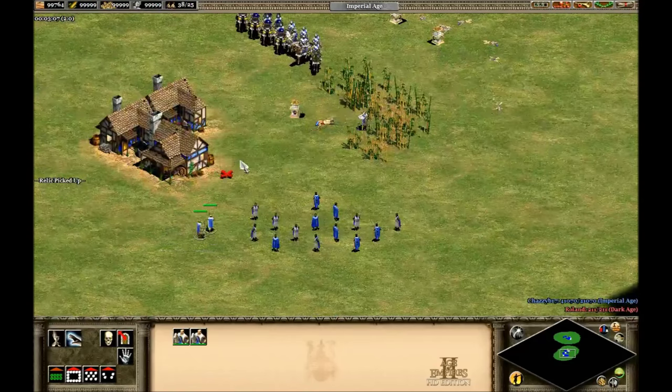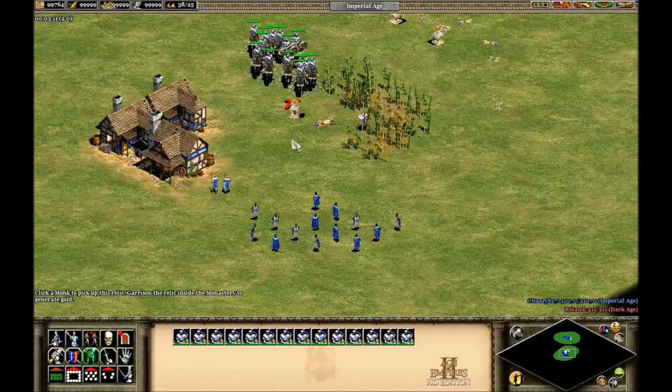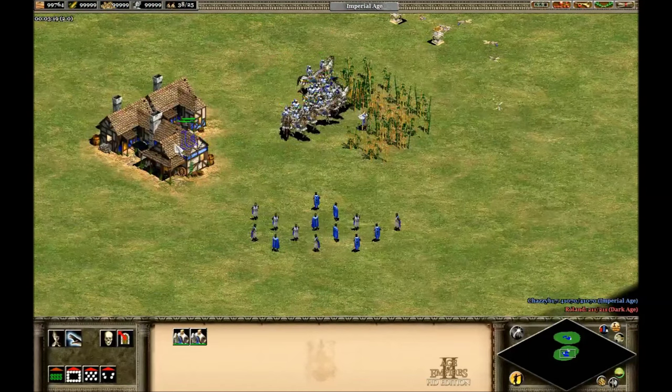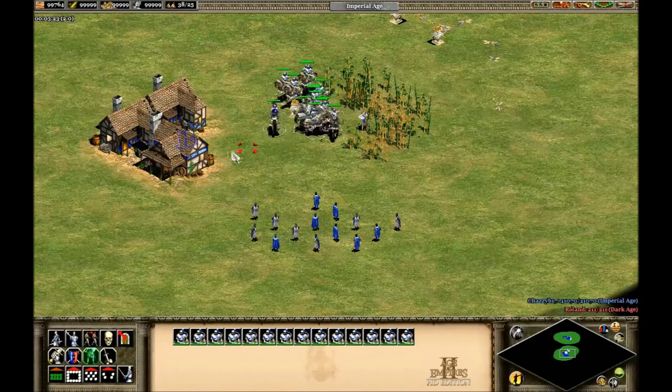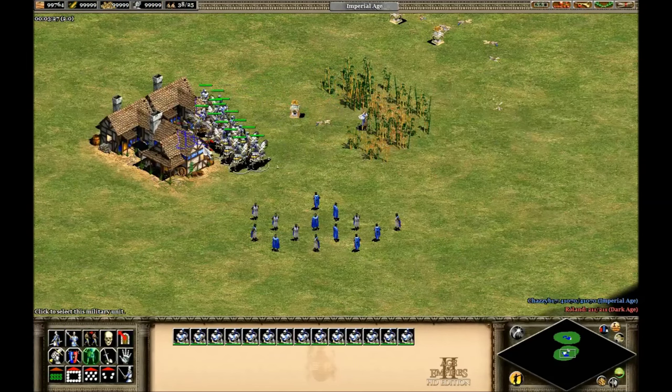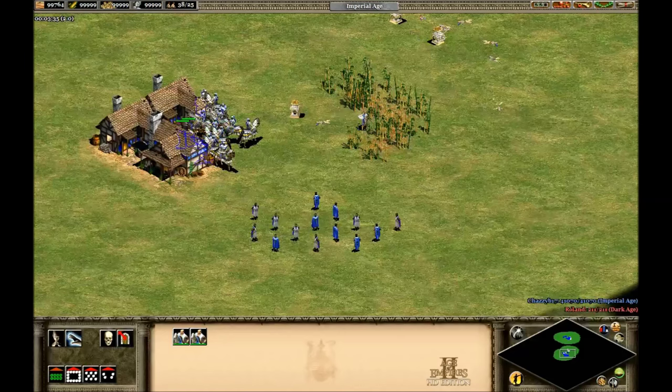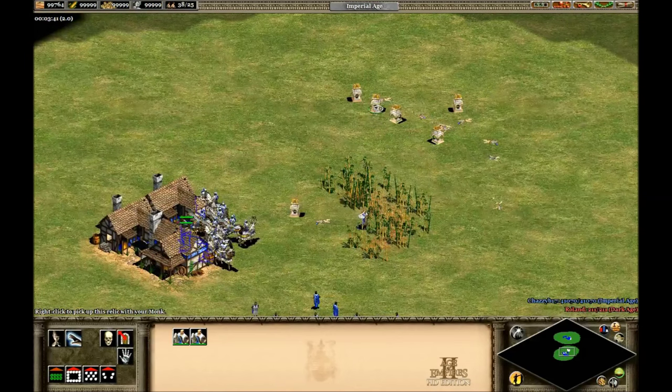The way I think it works — not that I actually know, because obviously it's a bug — they're trapped and both on top of each other. Their x or y coordinates get mixed up and they just pick up the relic. They're trapped, stuck on top of each other, the game gets confused, and teleports the relic to them.